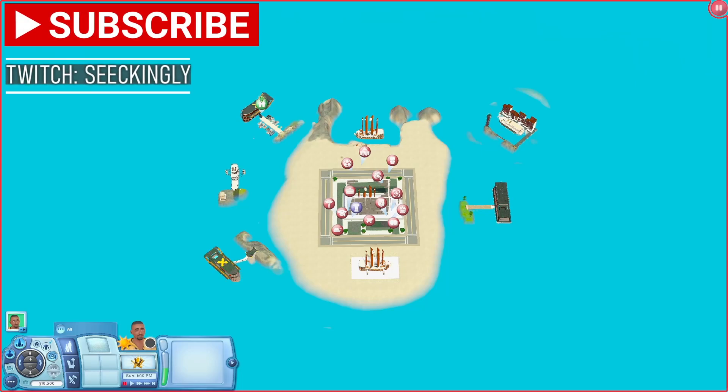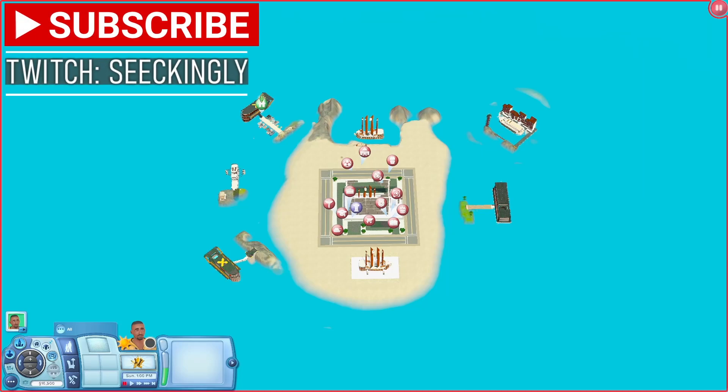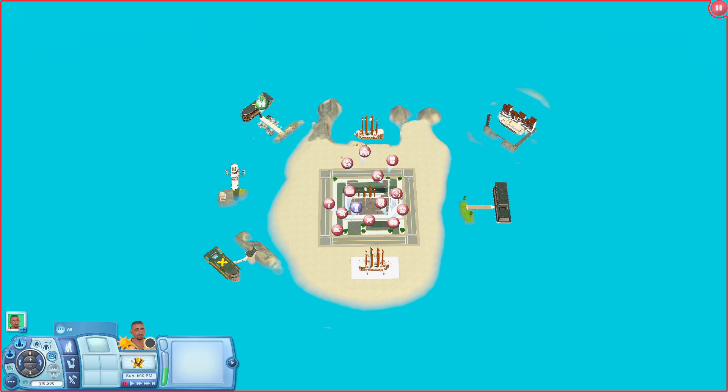What is up, everybody? It's CJPlays here, and I'm back with another Sims 3 World Overview. And y'all, this has got to be one of the coolest worlds I think I've ever seen in the Sims 3. So the name of this world is called Ships World. It is by Raphael Ninja. Raphael has built a lot of different ships in the Sims 3, and basically they just put them all together in one world. This world has like eight different ships in total.